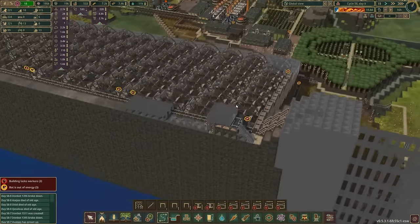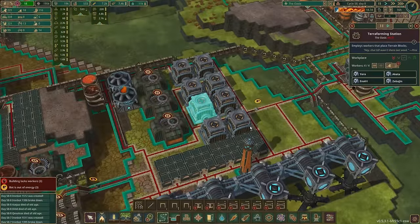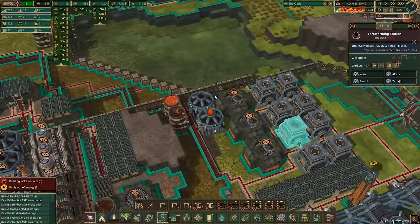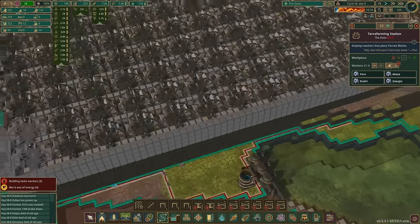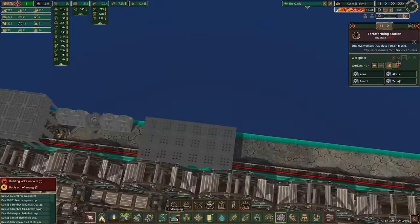One thing I've only just realized is that the terraformers go backwards and forwards to the terraforming station seemingly for virtually no reason - they just go back there and then return to the site where they're working. I don't know whether it's in between each task or not, but we need to move the terraforming stations closer to where the work's happening.